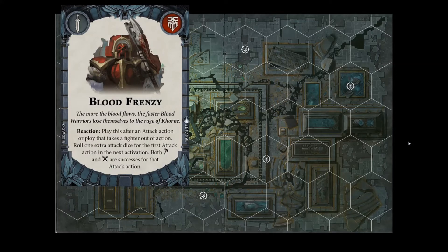Our first card is Blood Frenzy. Reaction: play this after an attack action or ploy that takes a fighter out of action. Roll one extra attack dice for the first attack action in the next activation. Both hammers and daggers are successes for that attack action. So the verbiage would indicate this can be you taking your opponent out of action or your opponent taking you out of action. However, you're going to roll one extra attack dice for the first attack in the next activation, so you're not going to want to do this when you manage to kill one of your opponent's fighters — you're going to use this when one of yours gets killed. The payoff is not only do you roll an extra attack die, but both hammers and daggers are going to be successes.